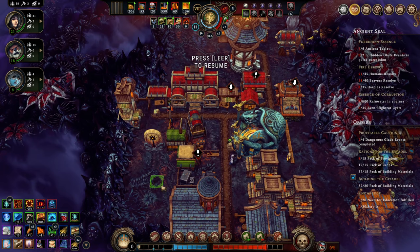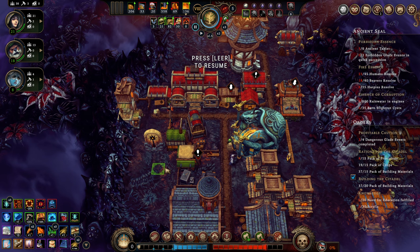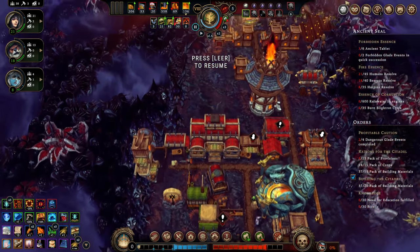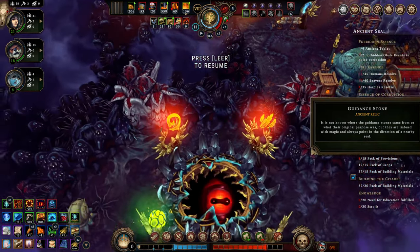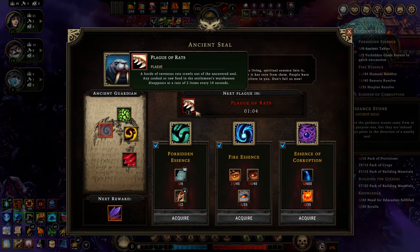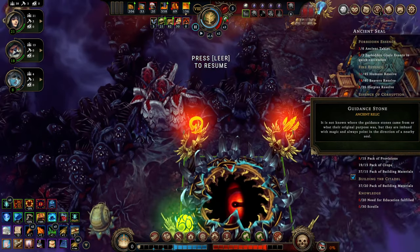On top of the usual storm problems, you will face another random curse every storm season that will be invisible until you have uncovered the seal. The seal is always somewhere on the map, and to find it you just chop open a glade and you will find these little pointers. As you see, this pointed me in one direction, I opened the next glade and got pointed again, and then you have the seal. Once found, you'll be able to see what kind of plague will come next. Very important, because some of these plagues even require you to do something in particular during the storm season. Therefore check it out and try to find that seal ASAP.